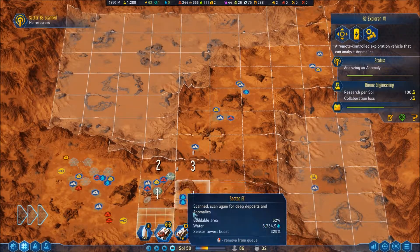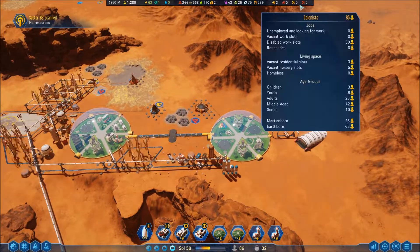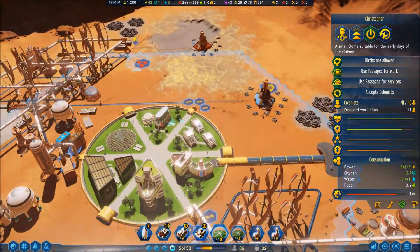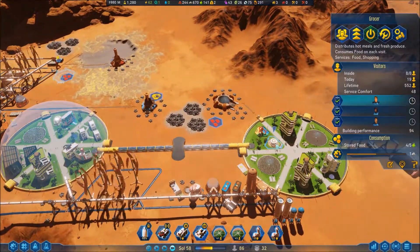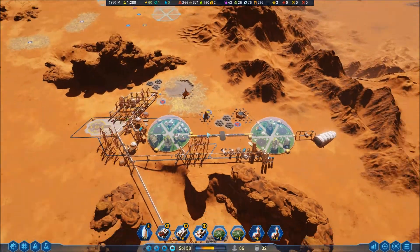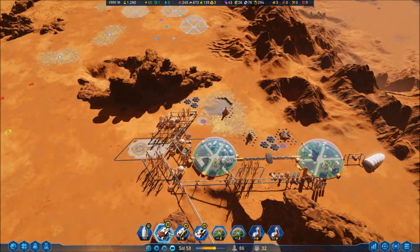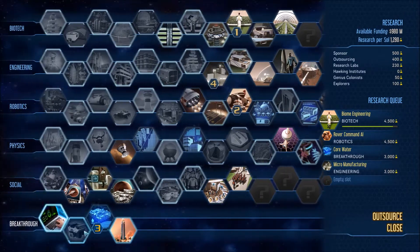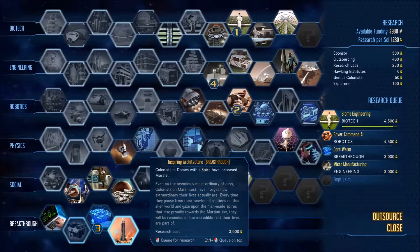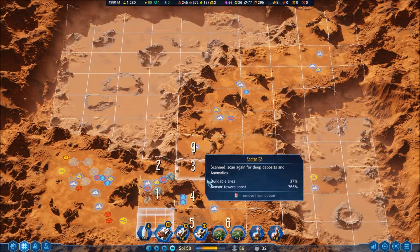Now we can finally play. Let's just scan a little bit. Shopping is full — are you serious? You've got two kinds and you're open 24/7, how can you be constantly full? Breakthrough discovered. What kind of breakthrough did you get? Colonists in domes with increased morale. Yeah, it's pretty good, but it's not really something I feel is important right now. I'll just leave it as it is.